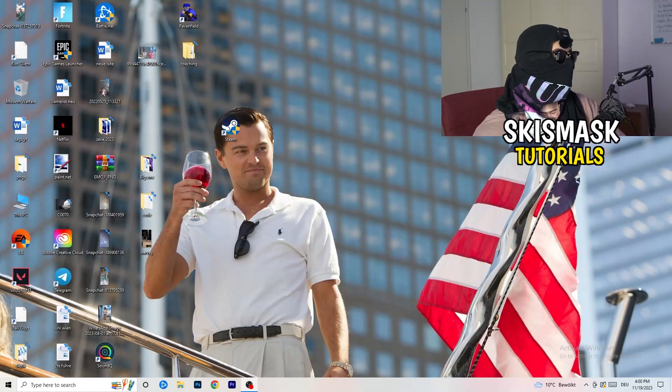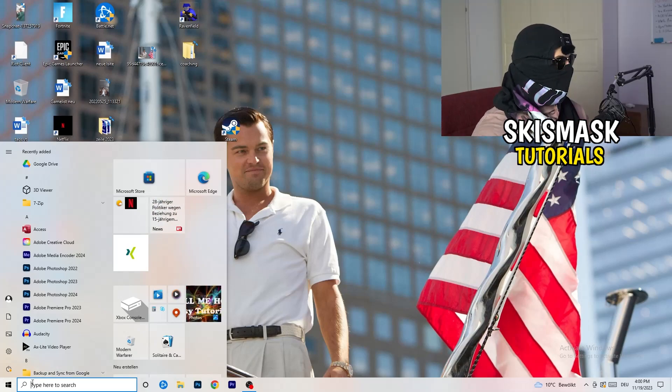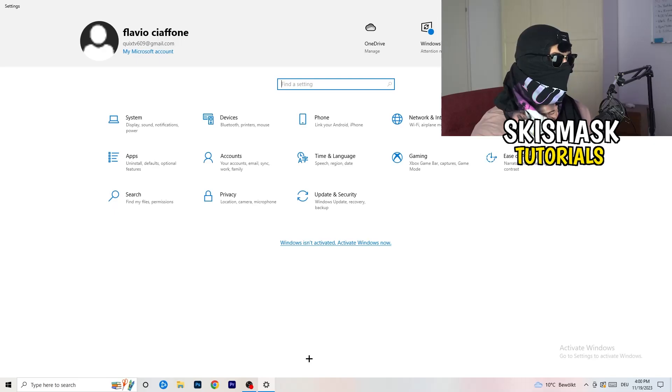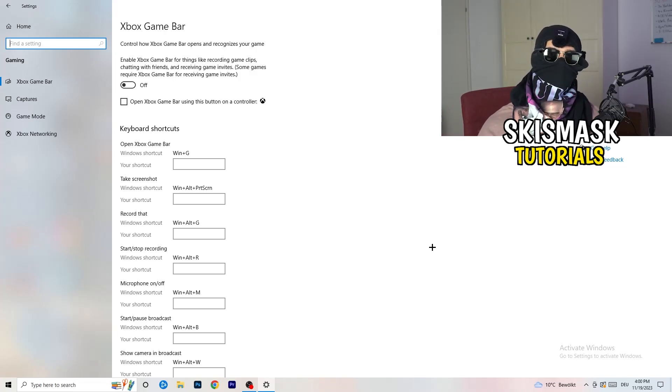The first thing is really simple. Go to the bottom left corner of your screen, right-click, and open Windows Settings — or press the Windows key and click Settings. Go to Gaming. We're going to Xbox Game Bar and you need to turn this off. It causes a lot of trouble especially on low-end PCs. You don't want something running in the background affecting your performance.